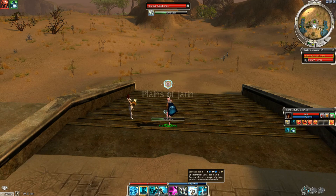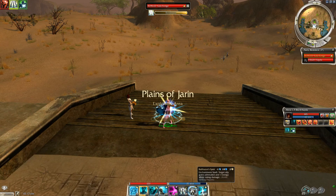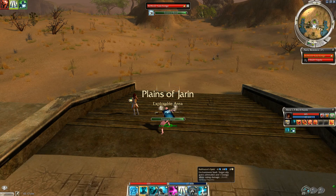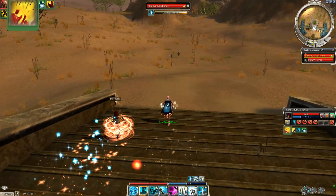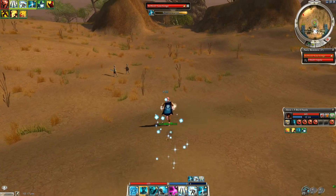Hello everyone. In this video we're going to be farming Hassan Softskin, who's a paragon boss out in the Plains of Jaren, and we'll be using a 600 HP build in order to farm him.